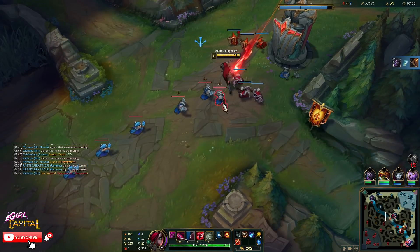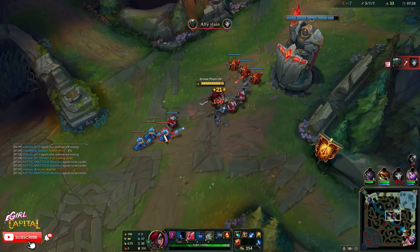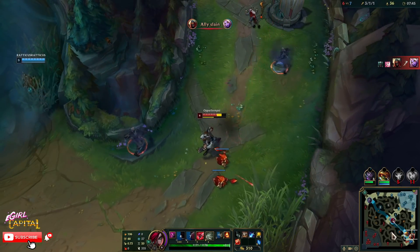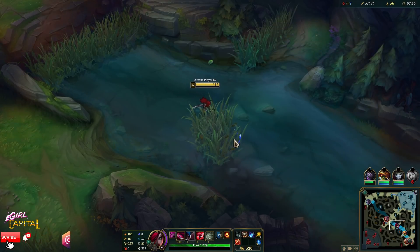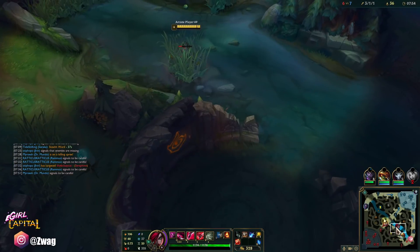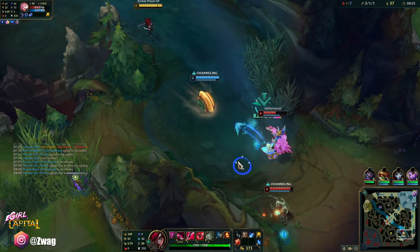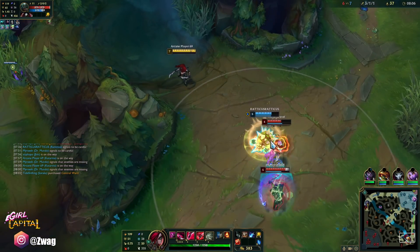Nice — Mundo's winning top. Zed's roaming, I gotta push this wave. Is that Akali? I heard a noise — there's Darius. Oh, it's a Pyke-Seraphine bot lane. I can look for a kill here on Seraphine or something — yeah, if she doesn't have flash I should be able to kill her here. She doesn't have it, but I can jump.